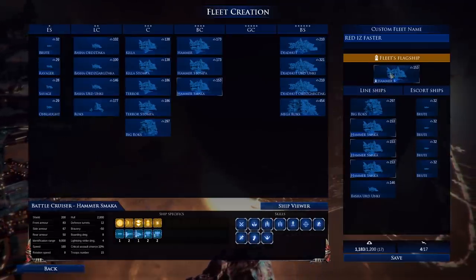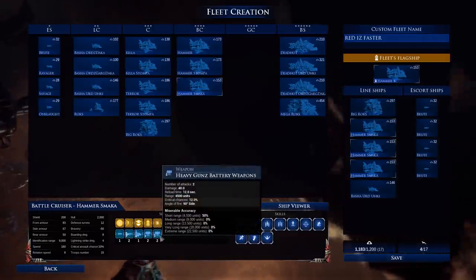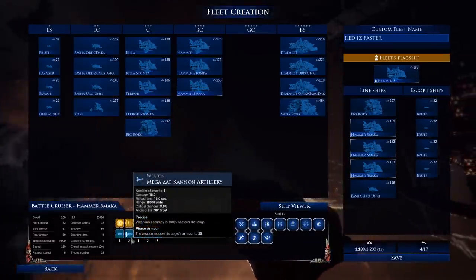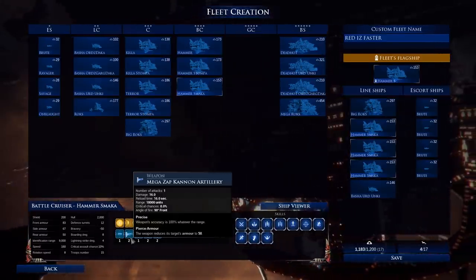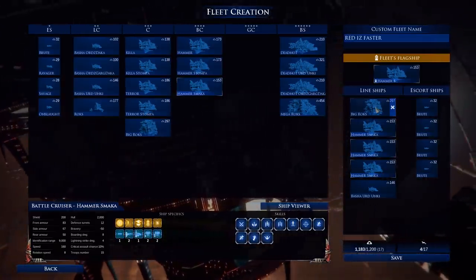For our flagship we have the Hamas Maccas — battlecruisers with heavy gun batteries, light gun artillery, and most importantly a mega Zap Cannon. We have four of these ships constantly zapping, shooting from the front, getting close, slowing opponents, shooting torpedoes, and going fisticuffs. They're very fun.